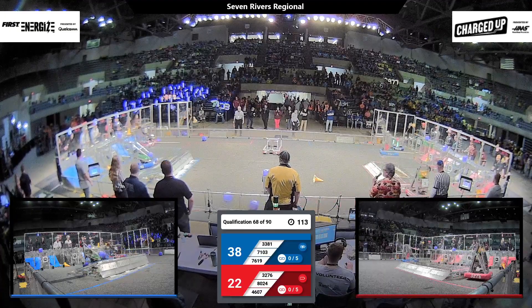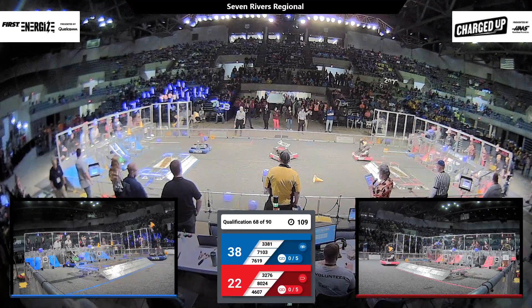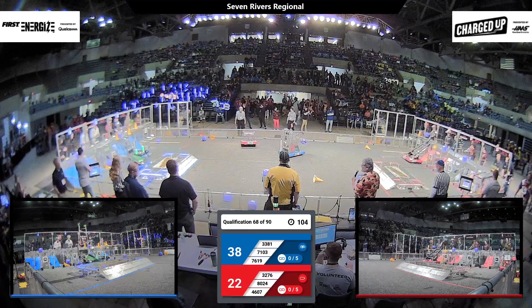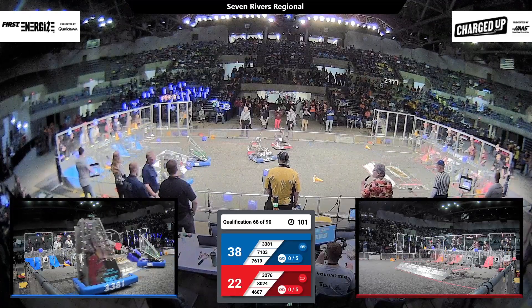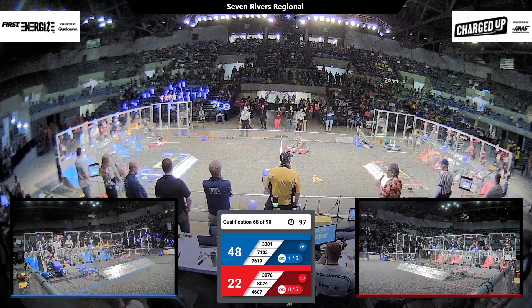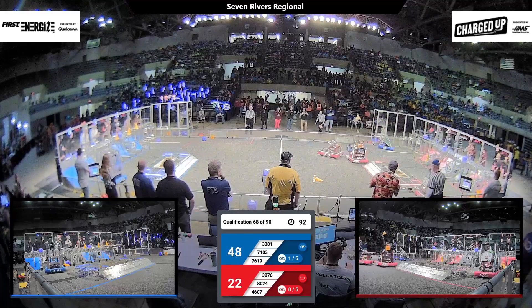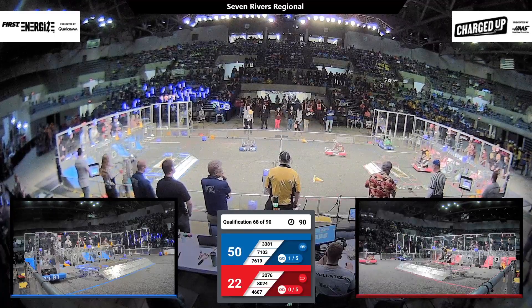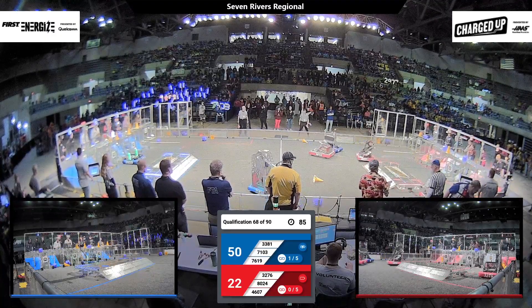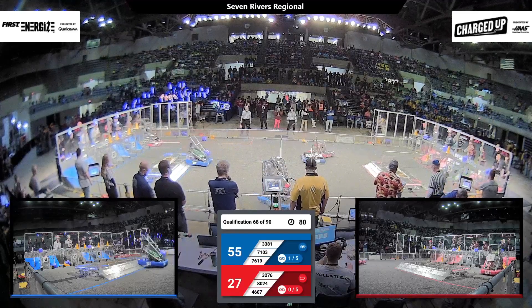Got a blue robot coming over to the scoring station, high like a pyramid. They've got a cube, and they drop it on the lower level. Got a cube and a cone in the same area — one of those will count for points. Over on the red side, the Tool Cats dropping off a cone. Got two cones over at the lower level there as well. Tool Cats coming back with a cube and they put that at the upper level.